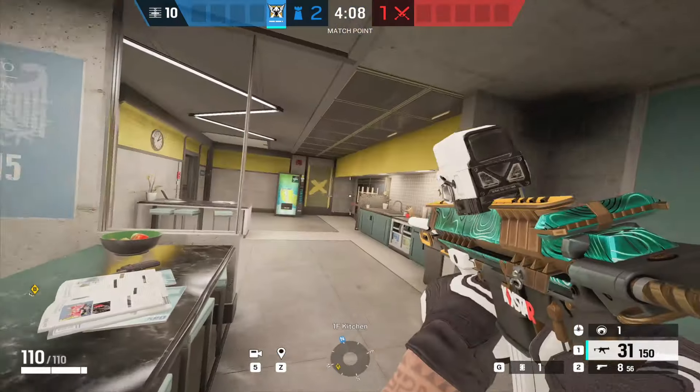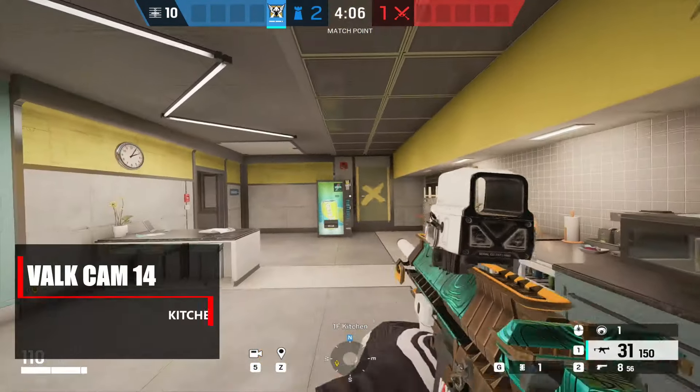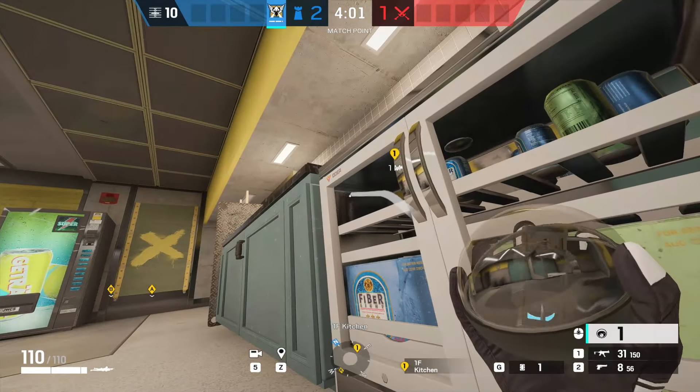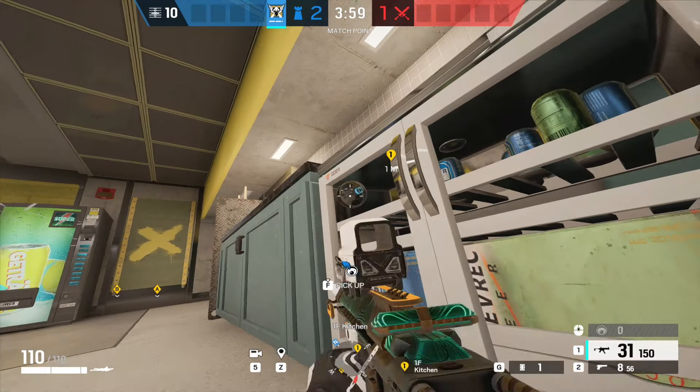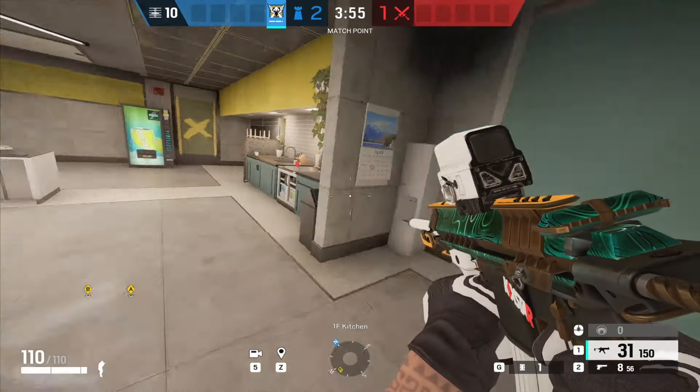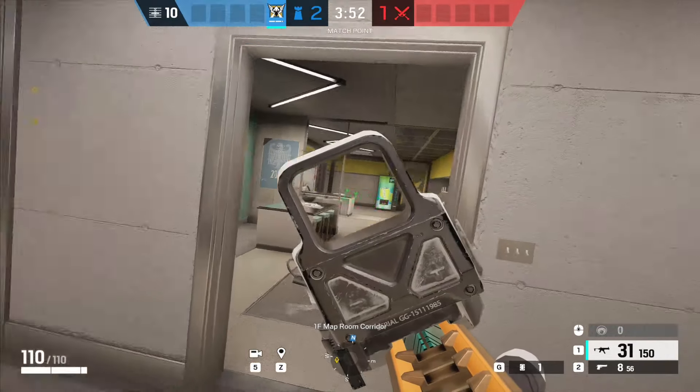The next one takes us into kitchen, located right where the fridge is. You can go prone and place the cam up against the back corner of the fridge. This is great if they're pushing into the maps room site — it's very difficult to see this cam and you can give intel to your teammates that the enemy is trying to push the site through kitchen.